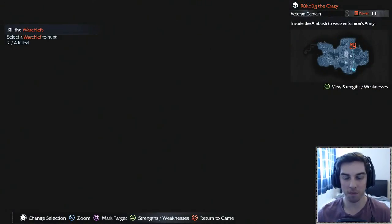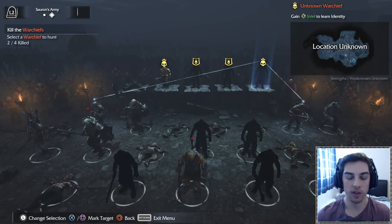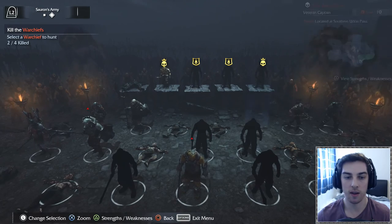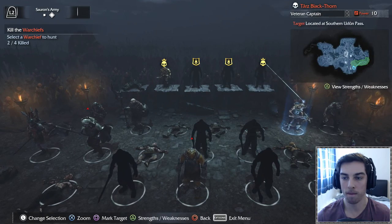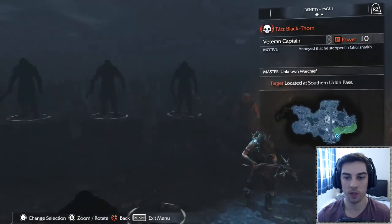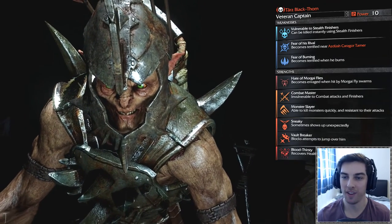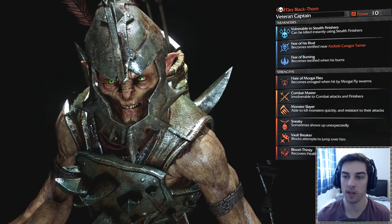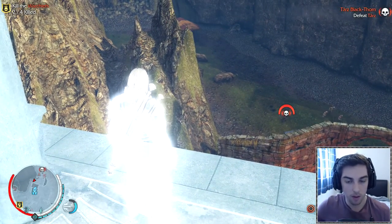It's actually a lot of fun once you get your rhythm, before that it's so frustrating. We're going for another warchief - let's try and do all three in the same video. This guy on the right has these two bodyguards. We'll mark the closer one as our target and go find him. He becomes terrified and he's vulnerable to stealth - but we don't want to kill him, we want to interrogate him, so we'll beat him down and then do the interrogation.